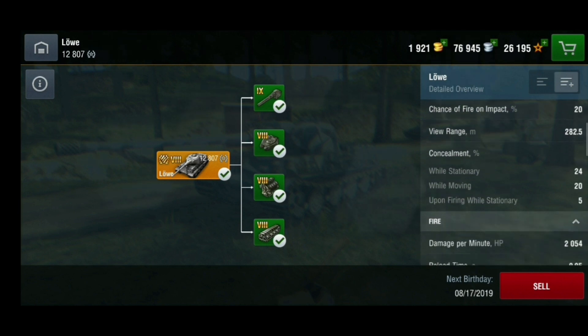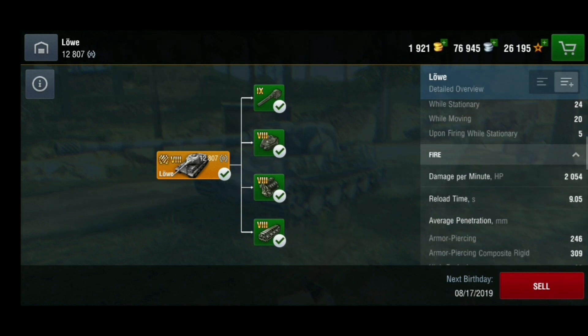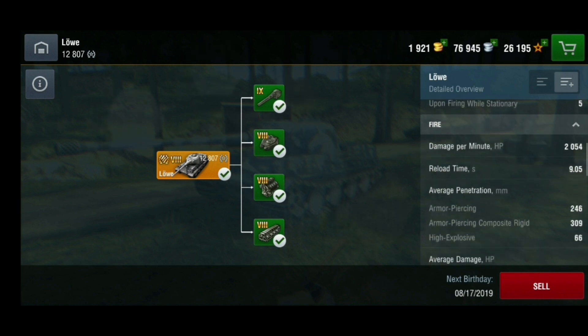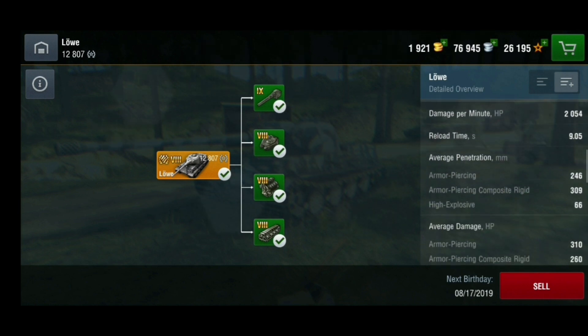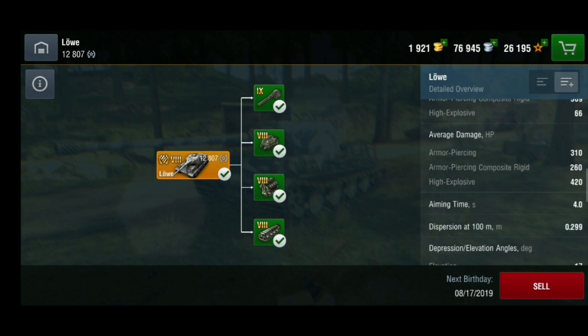Using calibrated shells, the DPM on this tank is just about 2,000 per minute. Reload time is 9.45 seconds. Average penetration using calibrated shells is 246mm on AP, 309mm on APCR, and 66mm on HE. Average damage is 310 on AP, 260 on APCR, and 420 on HE.